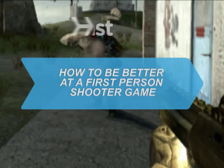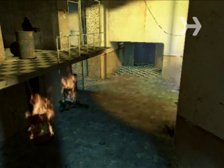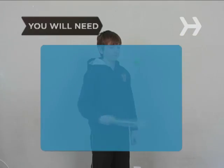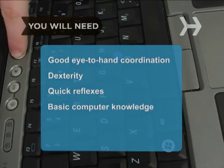How to Be Better at a First-Person Shooter Game. If you find yourself the first one killed each time you play your favorite first-person shooter game, these tips will help improve your score. You will need good eye-to-hand coordination, dexterity, quick reflexes, and basic computer knowledge.